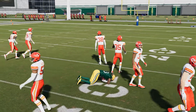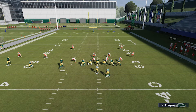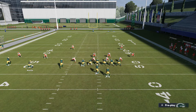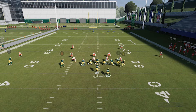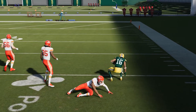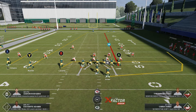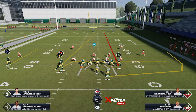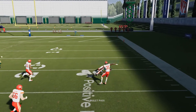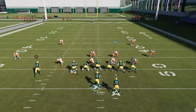There is a better setup for Cover 2. All we do is run a real wheel route with the running back, hitch B, and motion Y over with a streak. Once Y gets past that tight end in Cover 2, hike it right about there — Y is going to get naked open on the sideline. That's a good 30 to 35-yard gain. Let's run it one more time; you can leave B on the drag as a safety net. When we hike, you're going to see that window and pocket to throw it. It's all timing — that's a huge gain in Cover 2.